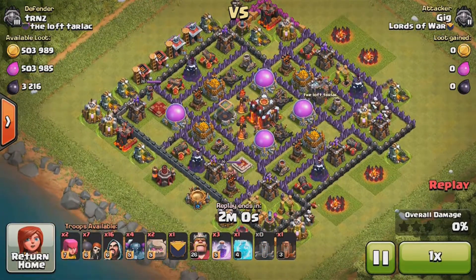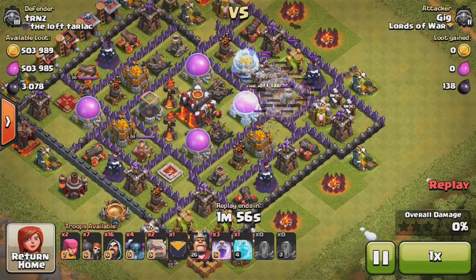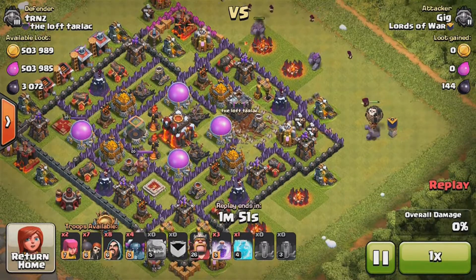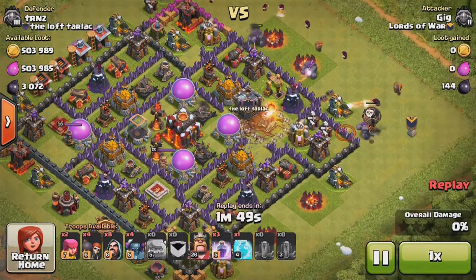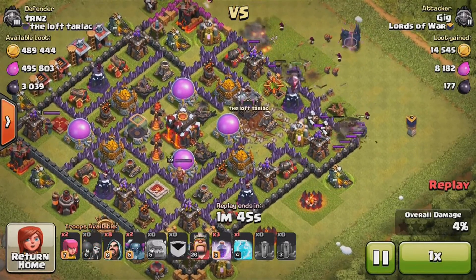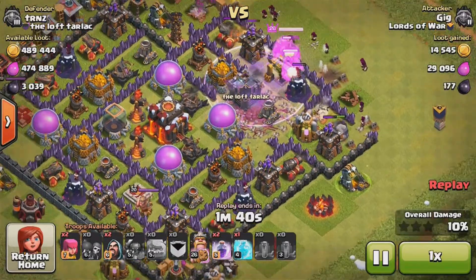For the next attack it's a pretty similar base layout, but I decided to go from the other side. I don't know exactly why I went from this side, because usually I go from the side where the heroes are, but they were both over there so I just decided to go this way and try to destroy this base.